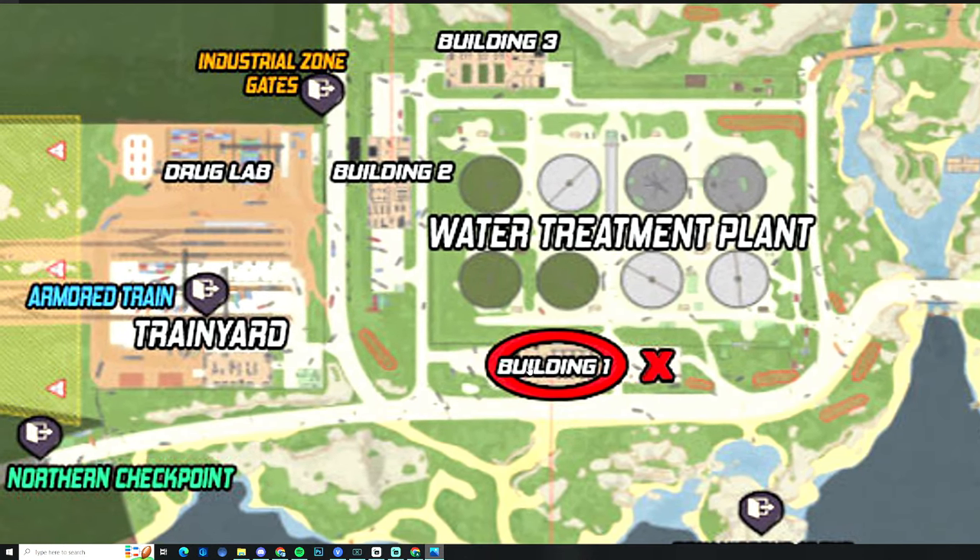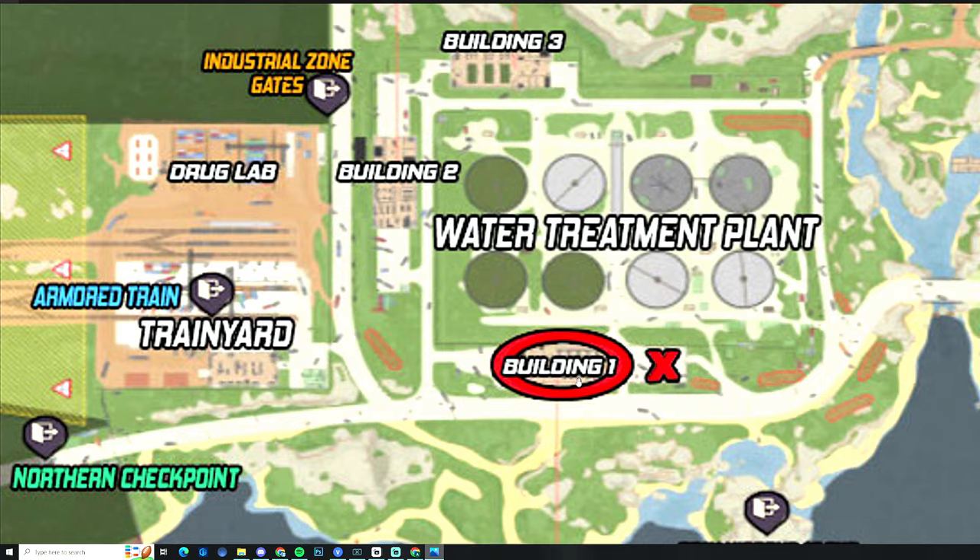Here's a map of Lighthouse. For this task we are going to be going down to the water treatment plant area into Building 1, and my PMC will be starting just outside of Building 1.